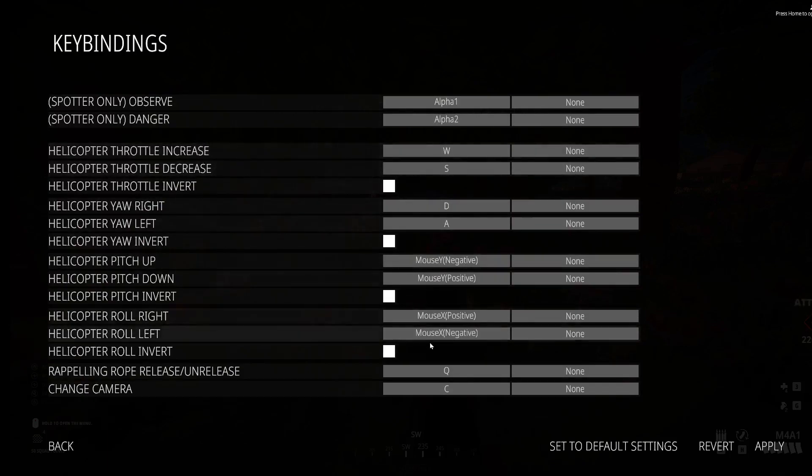From here you can change all of the key bindings for the helicopter. You can change the throttle increase, throttle decrease, and you can also invert it.